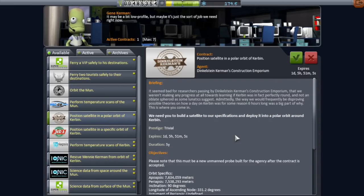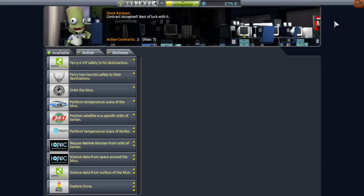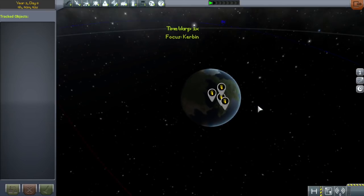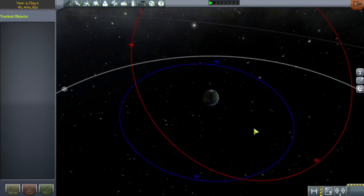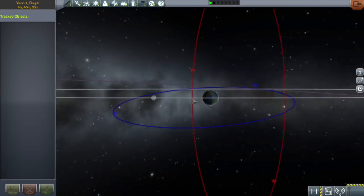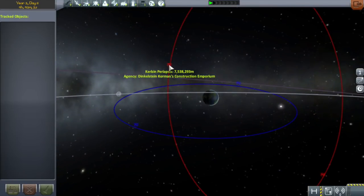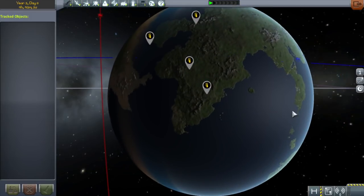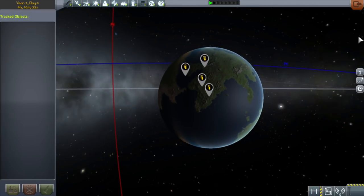Those numbers probably don't mean very much to you. I'm going to accept the polar one because it makes more money and it's probably going to be the hardest out-of-plane maneuver we can do. If you go to the tracking station you can see the orbits — one in blue and one in red. The red one is the contract I accepted because that looks like a polar orbit. If you mouse over, it shows you the names of the companies offering them, so you can go back to mission control and accept the relevant one.